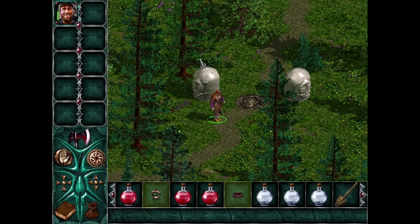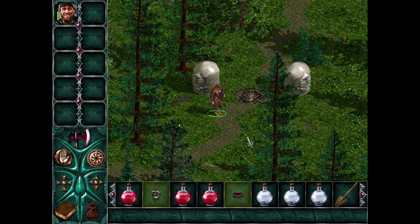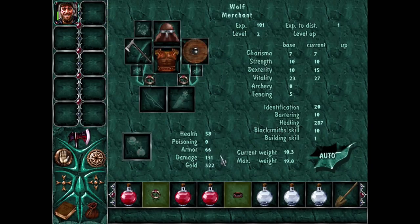Hey everybody, welcome back. So between episodes, I went into town, sold a bunch of empty jars as well as all those arrows, made a little bit of money. But we have less money than before because I bought that healing work scroll and used it. So we're up to 287 healing - we're actually past the halfway point towards max, which is awesome. I also found three white roots down south, so I took one of my empty bottles and made a pretty strong healing salve out of it.